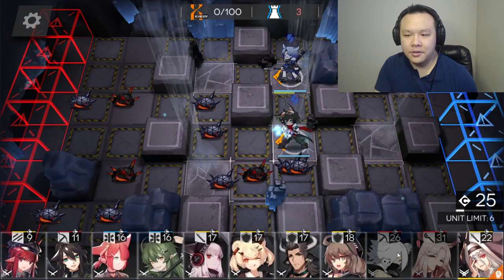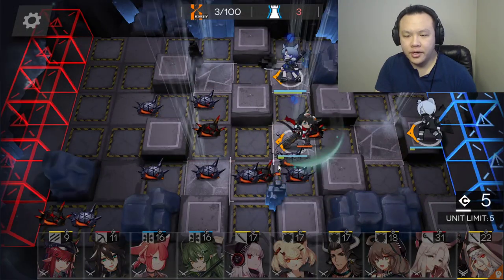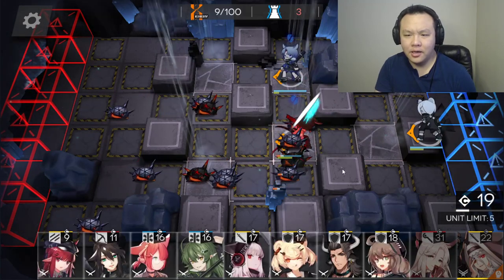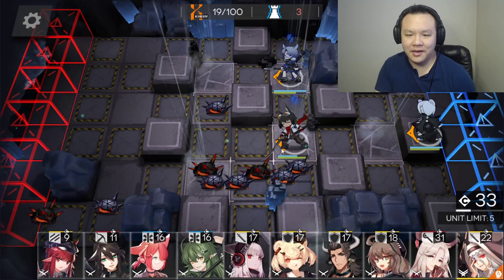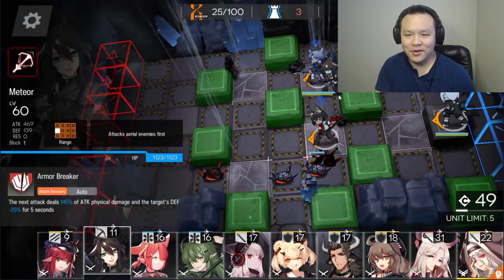I'm just going to put down my two vanguards and I'm waiting for my AOE sniper so I can AOE some of these slugs down. Single target snipers could work, but AOE sniper is better because there's always like three or four at once. So one attack from Shioyuki can kill like four of them or something like that. So it's pretty good.